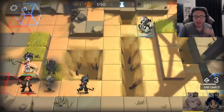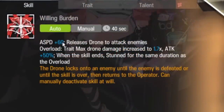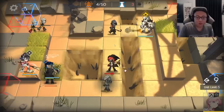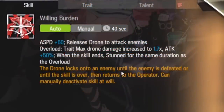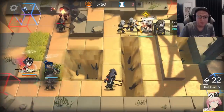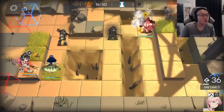I'm going to place a mountain right over here and turn on Rock Rock's Skill 2. Her Skill 2 states that her ASPD increases by 60 and releases the drone to attack enemies. Now even though Crown Slayer is outside of Rock Rock's range, the drone is still continuing to attack her. Her second skill states that the drone locks onto an enemy until the enemy is defeated or until the skill is over. Even if Rock Rock gets stunned, the drone will still continue to attack Crown Slayer until she's defeated. It's a really interesting way to use Mech Accord casters.